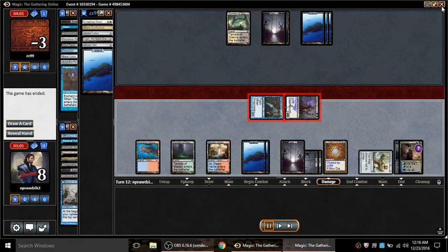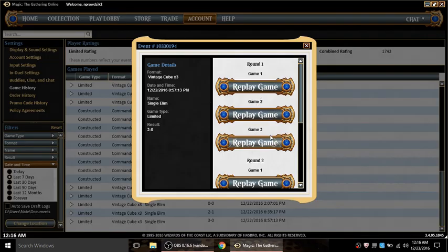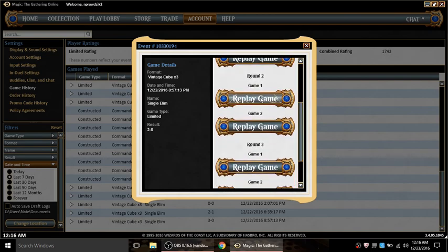Well, it looks like a Legacy deck, but then again it's got Mystical Tutor, Demonic Tutor, and Yawgmoth's Will - and those three cards are pretty doggone good. Anyway, that was game three, that was round one. On to round two.